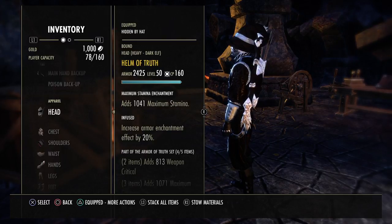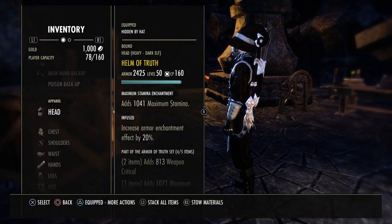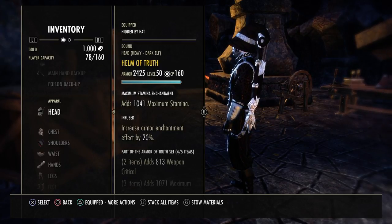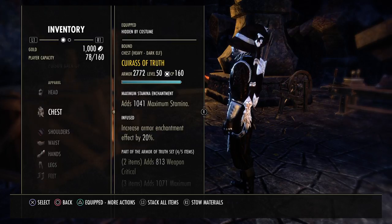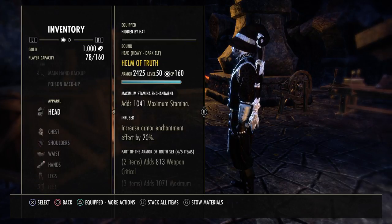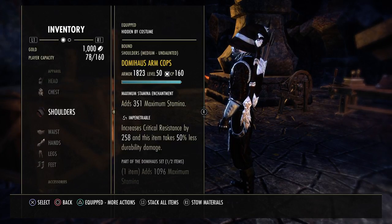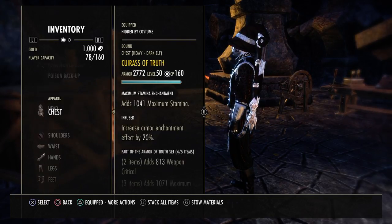Helm of Truth, heavy. You're going to want to run 2 heavy for this setup because that's the only way to get stamina. Jewelry — all Robust, unless you want to run some Healthy jewelry. I wanted the biggest Stamina pool possible, wanted to hit hard. The 2 heavy also makes you tankier and you get a little bit of magic back from Constitution. You want a heavy chest — you can run heavy legs or heavy helm, they're the exact same armor ratings. If you have a medium helm then go with the medium helm and heavy legs, same thing.